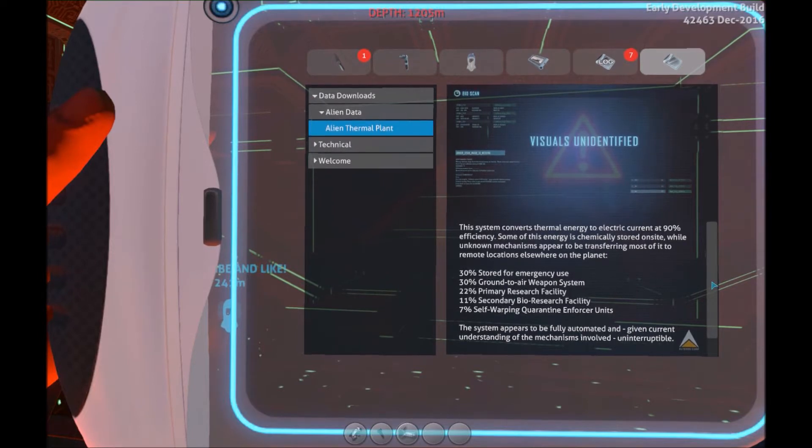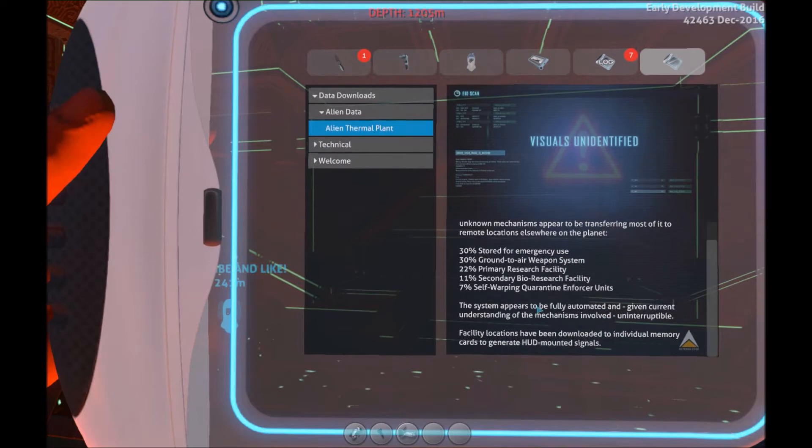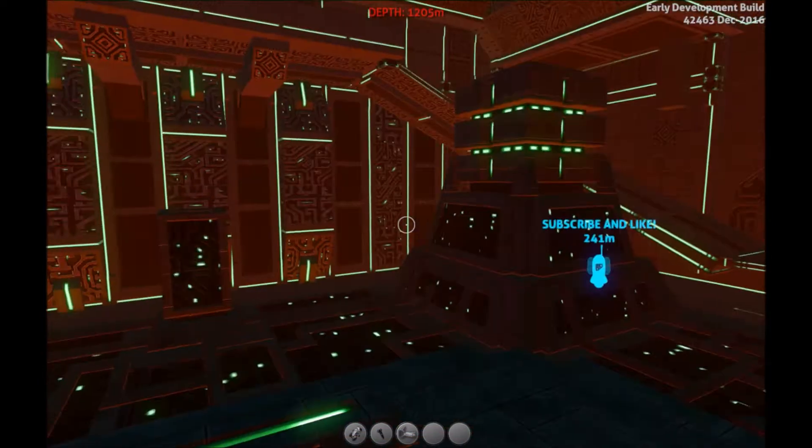22% for the primary research facility, 11% for the secondary bio research facility, and 7% for self-warping quarantine enforcing units - the warpers. So we've seen all of these: the ground-to-air weapon system is the gun, the primary research facility we haven't really seen in game but we've seen concept art of it. The secondary bio research facility is the one in the lost river. This system appears to be fully automated and the energy is going to keep going no matter what.